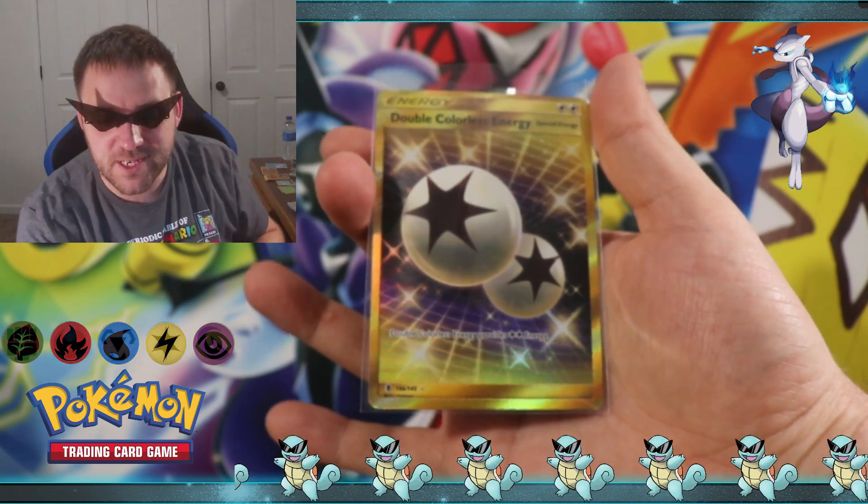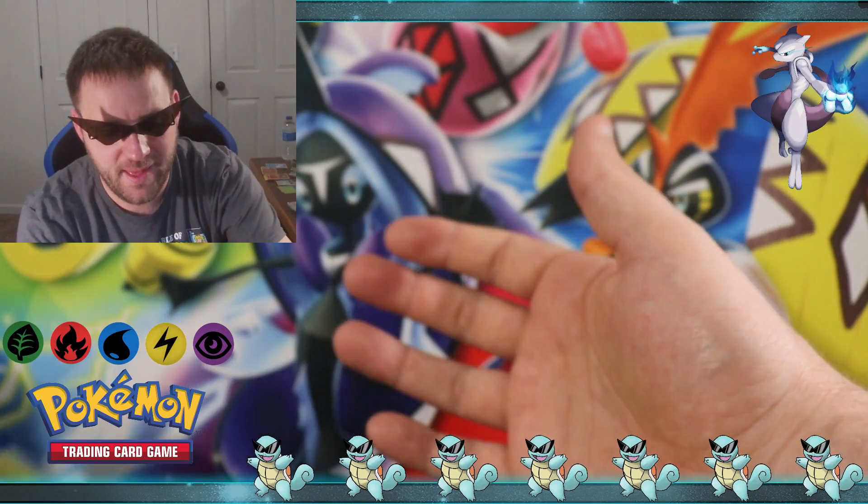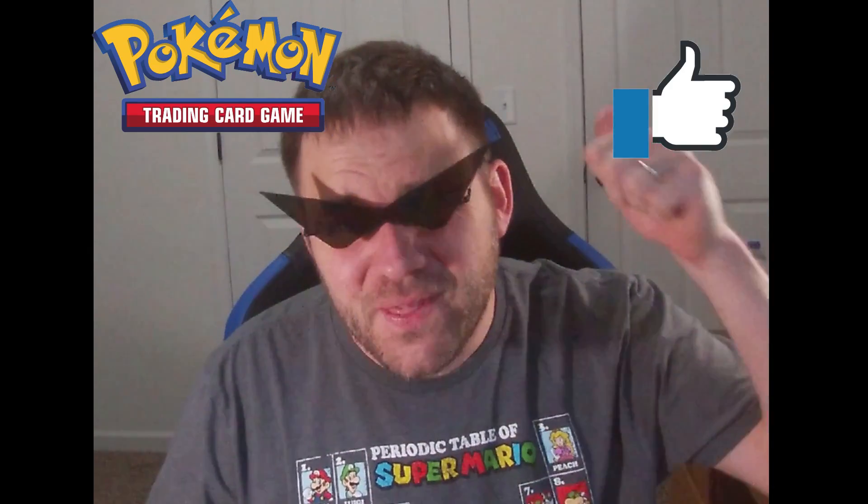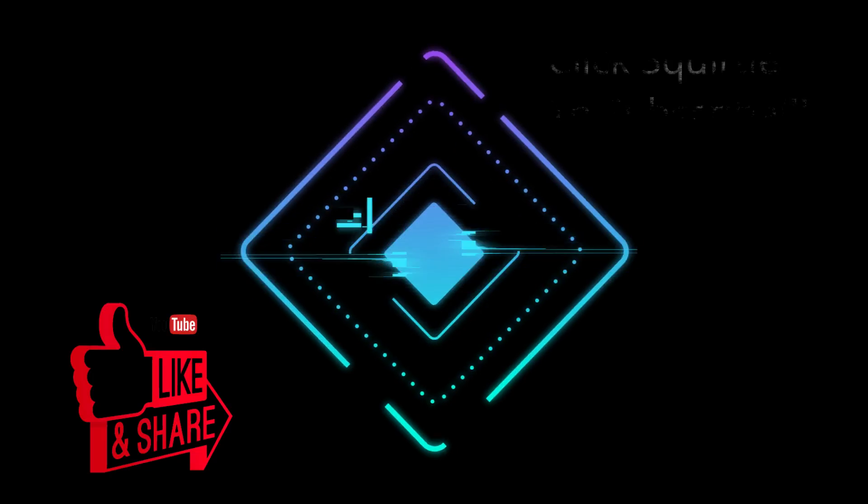I cannot believe we pulled this card — I am beyond ecstatic. Well folks, that's all we got today. It must have been the cool looking shades that brought the luck for the secret rare Double Colorless Energy. I love it — I played that card since the first set, since Base Set. Once again, I hope everybody smashes that thumbs up. Give us a big thumbs up, subscribe, make sure you comment every video in March for the big giveaway — and until next time, Squirtle squad out! Love y'all, thanks for the support!